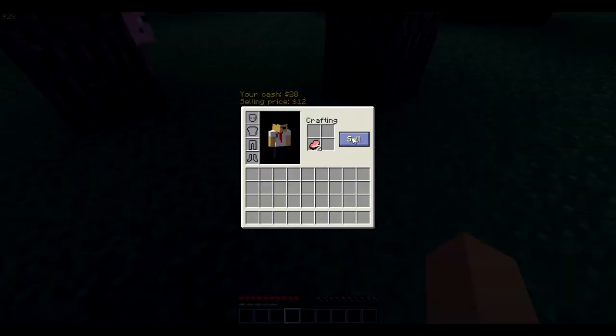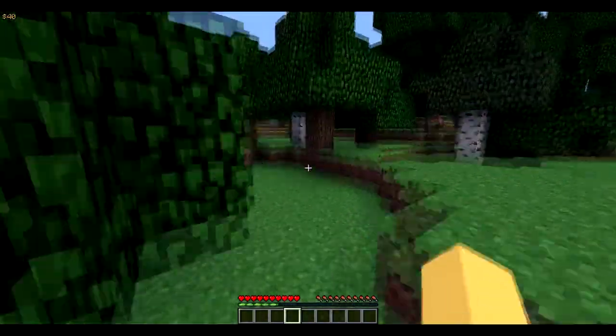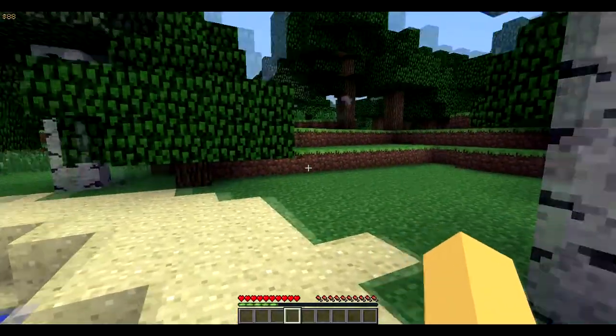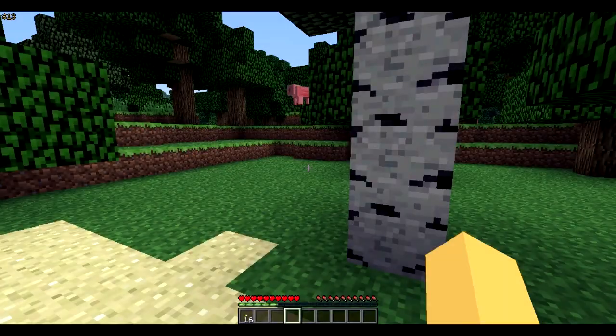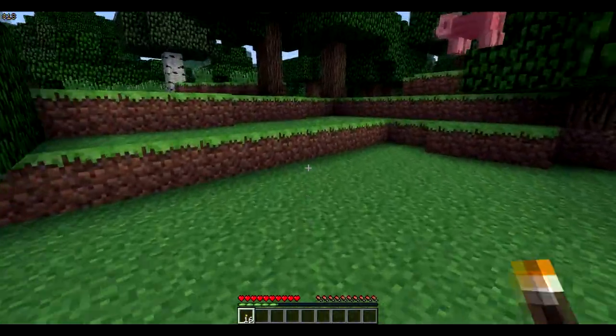Let me sell this. 12 bucks — rip off. Sugar canes. Okay, so I think I got 88 bucks. What can I buy with this? 16 torches. That's how you do it. So, as you can see, I bought 16 torches for $75, and I have $13 left.